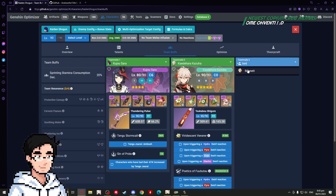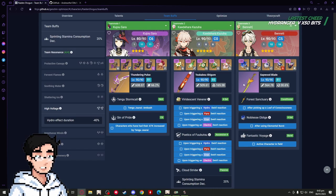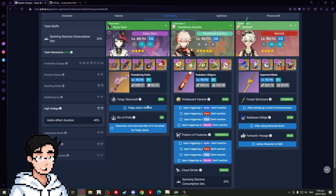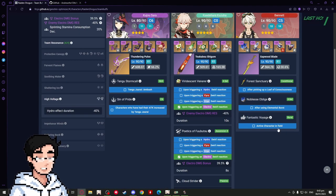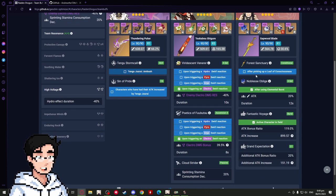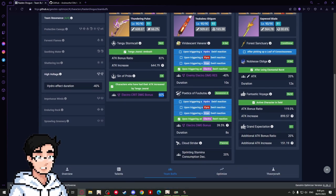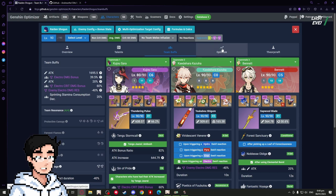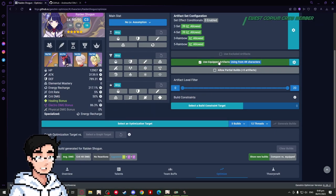I'm gonna go to Team Buffs. The team I was using was Sara, Kazuha, and Bennett. Bennett has Sappled Blade and Noblesse. To make sure the game takes into account your team buffs, click on whatever buffs you want applied. For Kazuha, make sure he does an Electro swirl on the Raiden team. For Bennett, make sure Noblesse and his burst are active. Same for Sara — her E and Q, and she's C6 so this takes into account the C6 Electro crit damage bonus.